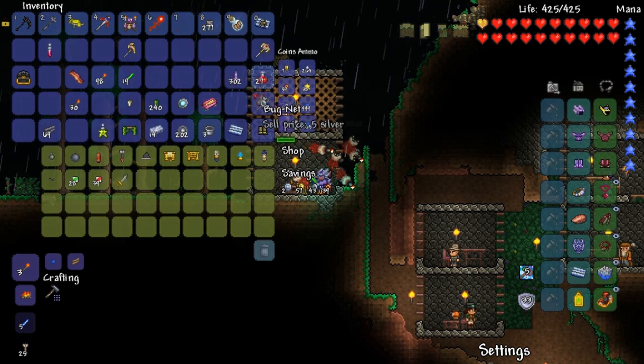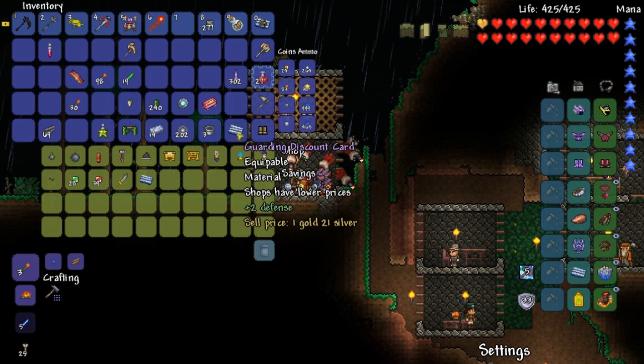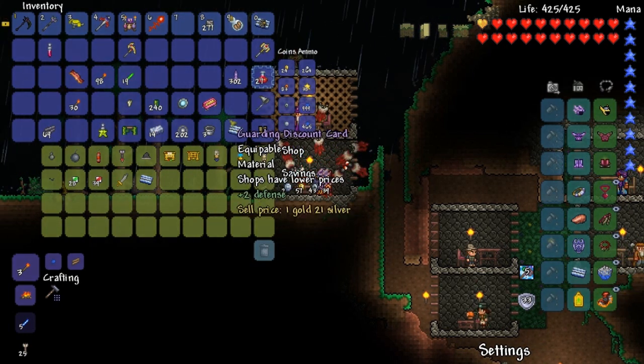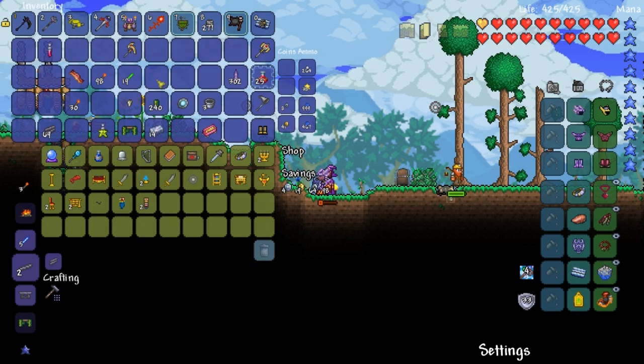I don't really need it so I'll sell it - only one gold for selling that. You know how rare that is? Come on, something new! You know how many... okay, what time is it IRL? Alright, I'll do one more. Okay, you can have that - I don't want that. One more, come on!